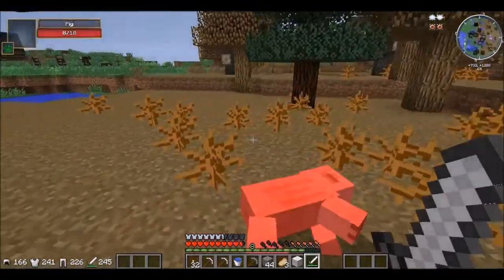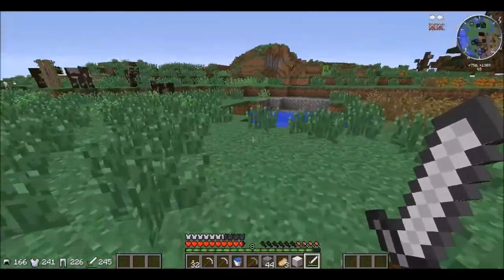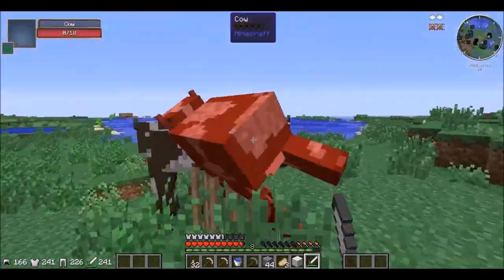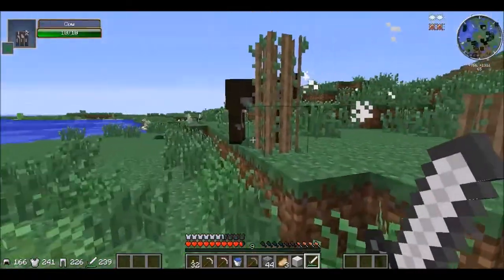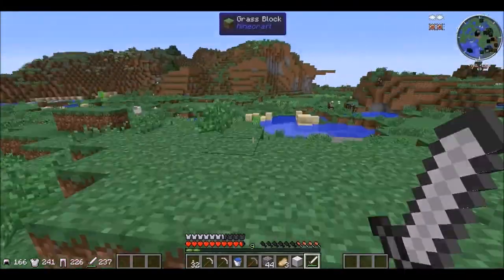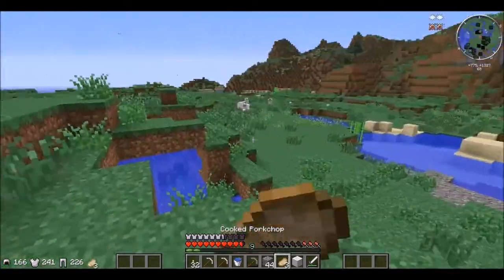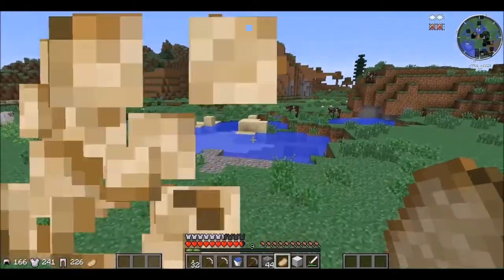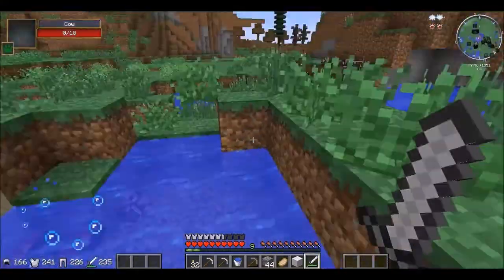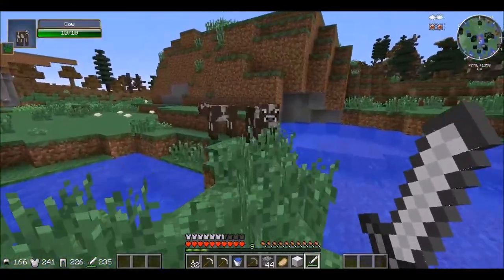High CPU usage — I wonder why. This modded thing takes up quite a bit. I'm gonna kill the cow apparently. I have to get a horse — I'm not gonna be able to do this game without a horse. Let's take out these cows first. That's a floating grass block, but sure, why not — it's Minecraft.